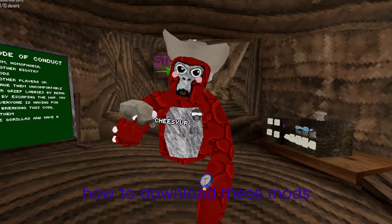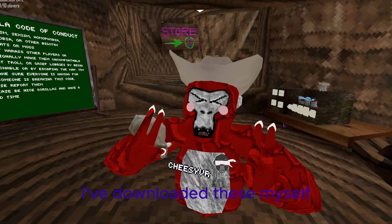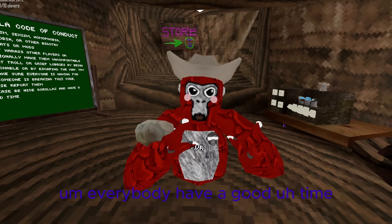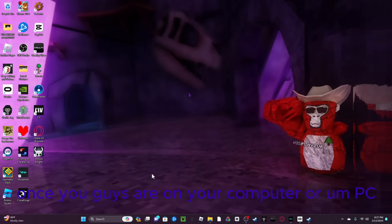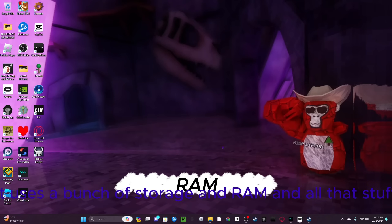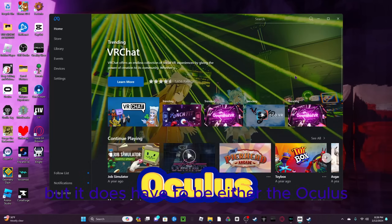Now I'll show you how to download these mods — they're really easy. Trust me, these aren't viruses. I've downloaded these myself many times and I've had them for over a year. Once you're on your computer or laptop — Chromebooks do not work, they're too underpowered to run Gorilla Tag let alone with mods. You have to have Gorilla Tag on your PC or laptop. It doesn't have to be Steam, but it has to be either the Oculus app or Steam. There's no other way to download Gorilla Tag — it does cost $20.